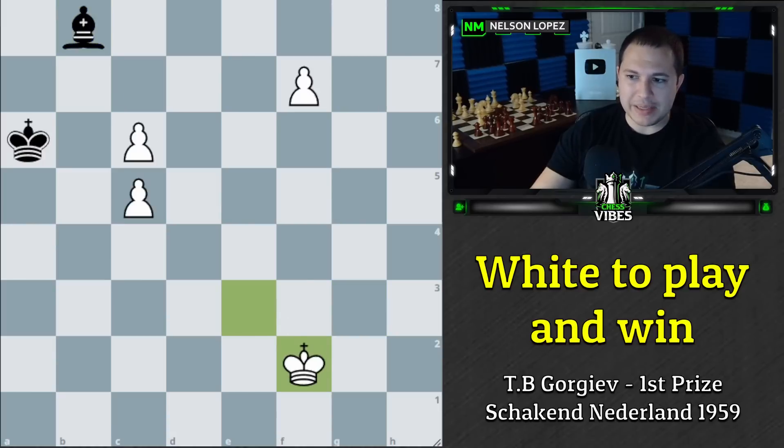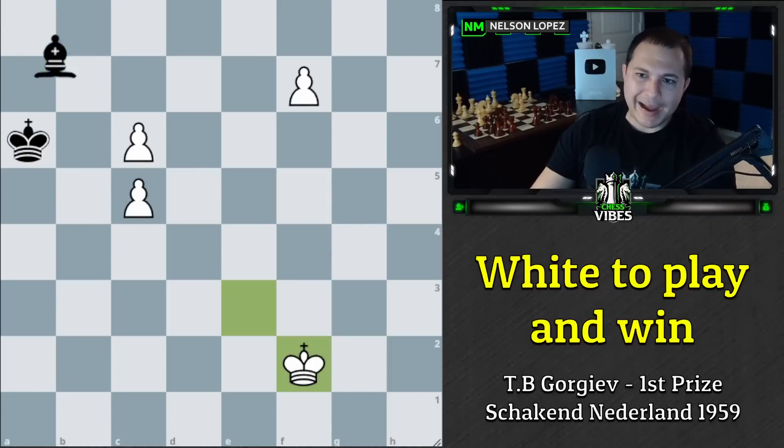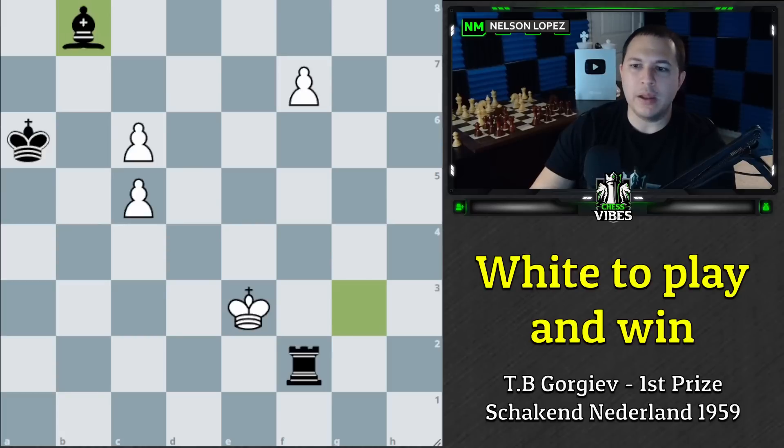Black played the amazing move bishop to a7, which is a draw. Even though we have all these pawns and one of them can become a queen or a bishop or whatever we want, there's no way to win — which is mind-boggling. Black saves the game with a draw. So let's go back: how are we going to win if we take the rook and we know bishop a7 is a draw? What can we do instead?